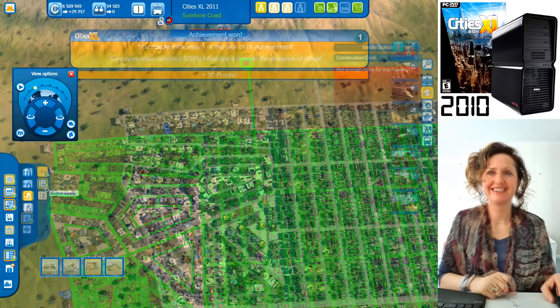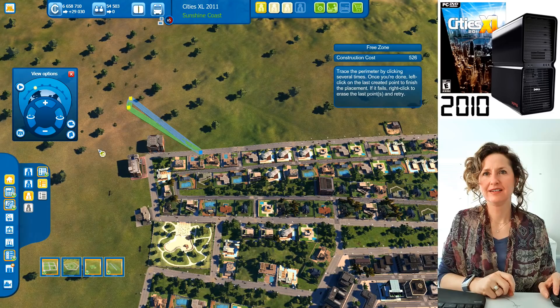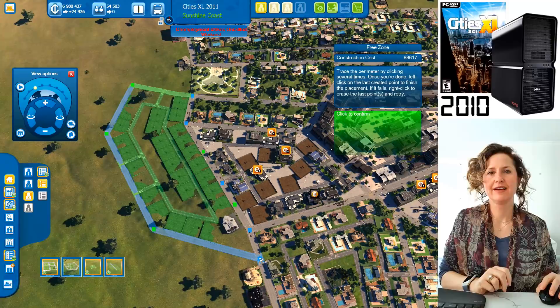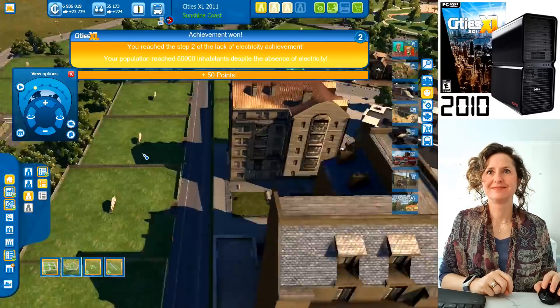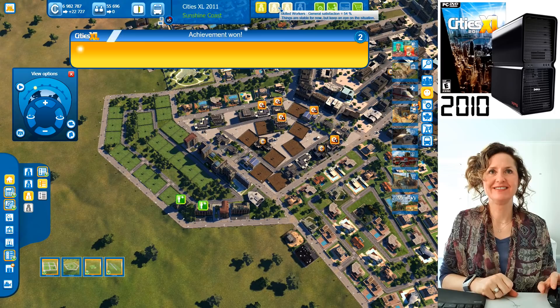These are medium density executive houses — slightly richer medium-type houses. Look at the population shooting up now that you're building medium density. What are the happiness levels? What do they need? Security — the rich people don't feel very secure. Let's put a police station for them.